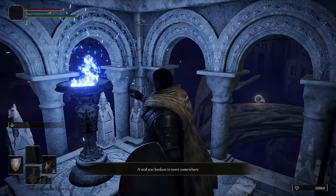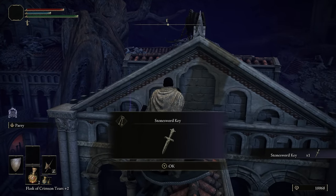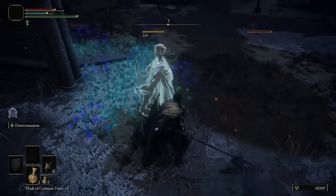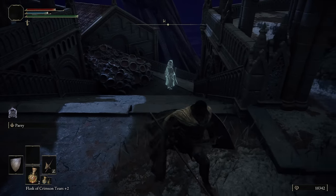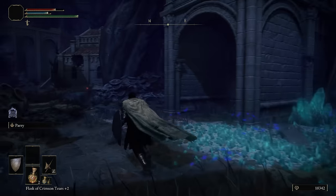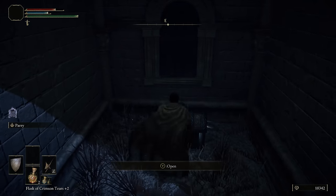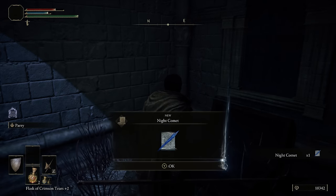Be sure to grab the Stonesword Key on the roof before jumping down after lighting the third one. If there are any enemies in your way, just use Determination and a jumping R2. You're looking for the intersection in the very middle of town — the seal that was there will be gone now. You'll gain access to a chest which contains a sorcery called Night Comet. Especially early game, this is a very strong general use sorcery, so feel free to use it with your Meteorite Staff to give you some range while exploring.